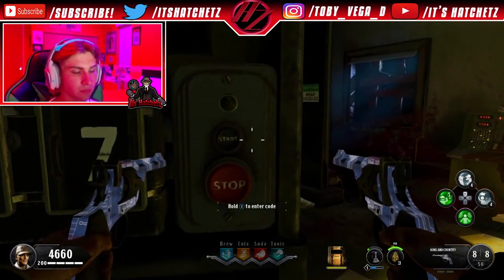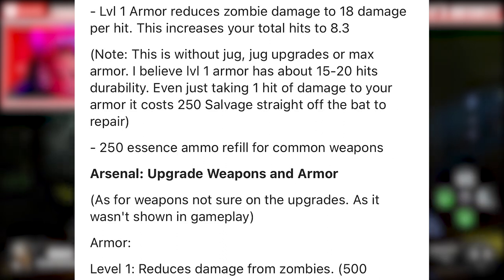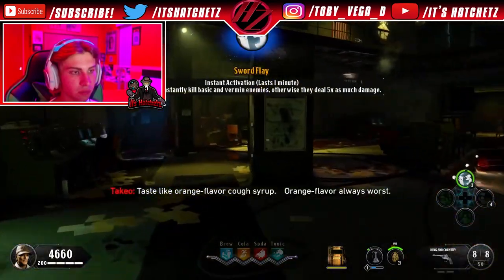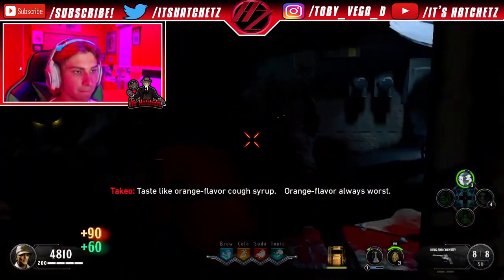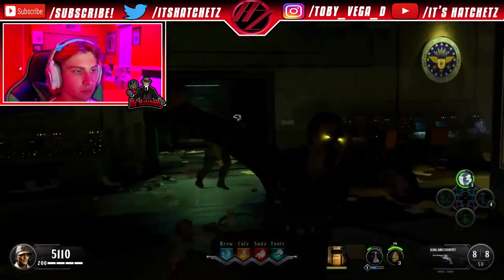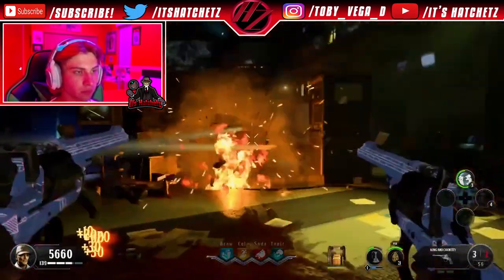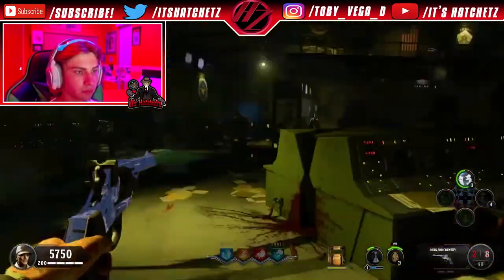In Black Ops 1 you had literally two hits before going down. In Cold War, level one armor reduces zombie damage to 18 damage per hit, increasing your total hits to 8.3. Zombies do 30 damage per hit and you have 150 health by default — exactly like Black Ops 4 — meaning it's five hits to go down initially without any armor or Jug.